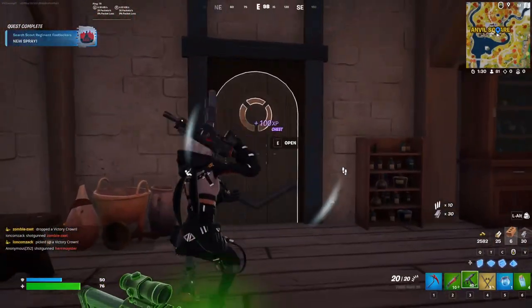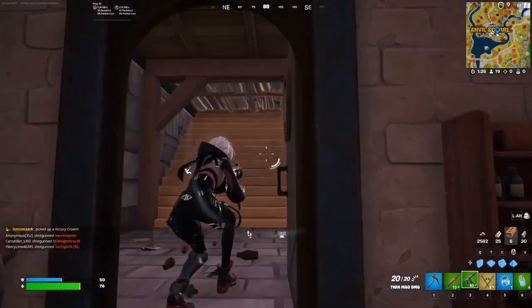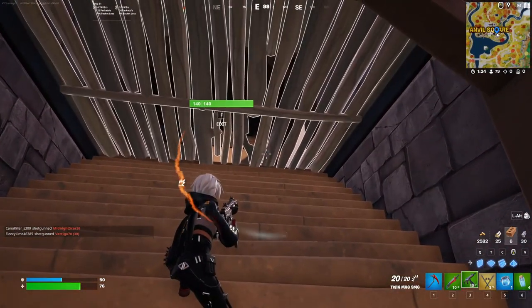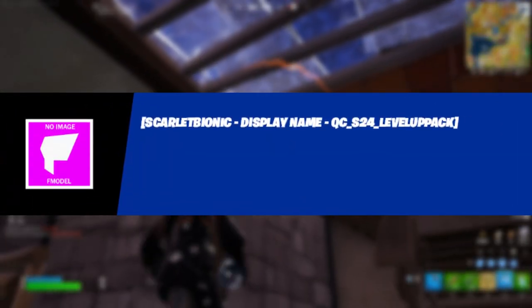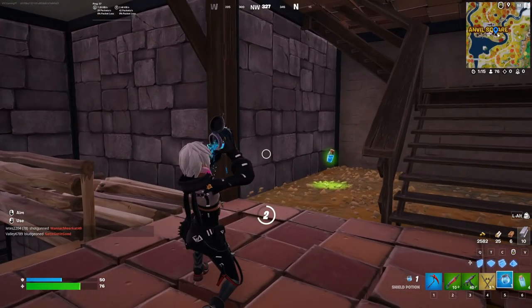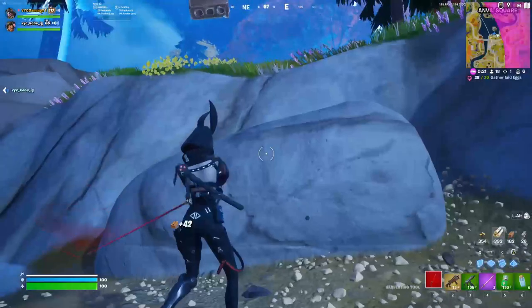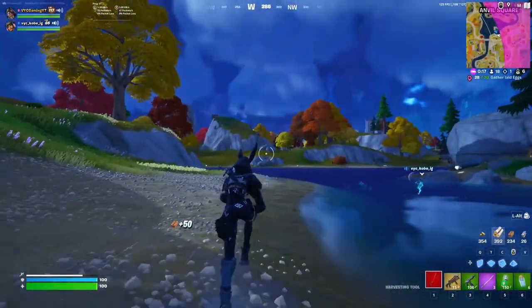There was also information shared about the level up quest pack. These packs normally come out mid-season or late season. According to Fire Monkey, the level up quest pack for this season is codenamed 'Scarlet Bionic,' and it will likely be coming out in the next update, v24.30.